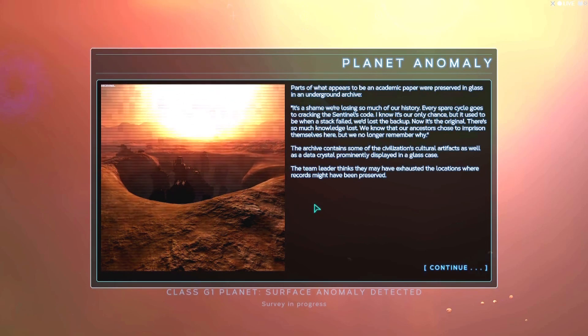Parts of what appeared to be an academic paper were preserved in glass in an underground archive. I've analyzed the algorithm - I can't tell exactly what it does, but it involves solving a graph support problem. If I had to guess I'd say it relates to encrypting a neural network. It's a shame we're losing so much of our history. Every spare cycle goes to cracking the sentinel's code. We know that our ancestors chose to imprison themselves here, but we no longer remember why. The archive contains some of the civilization's artifacts as well as a data crystal prominently displayed in a glass case.